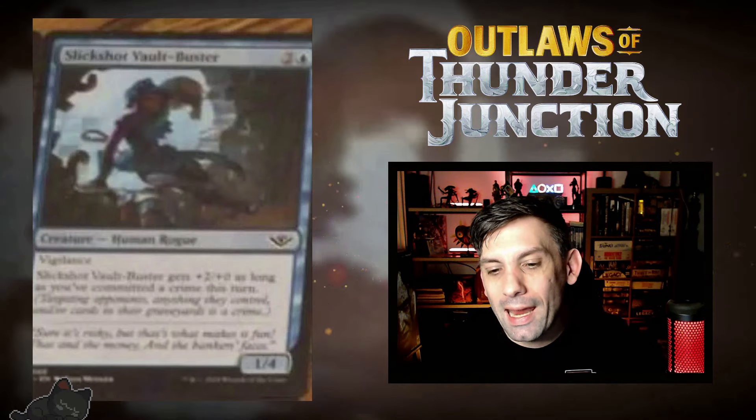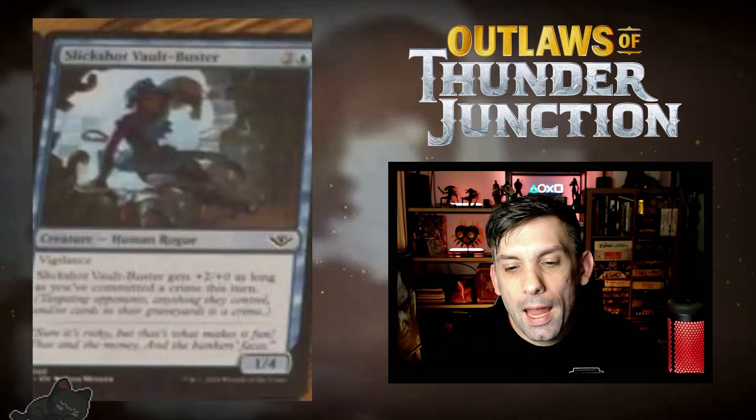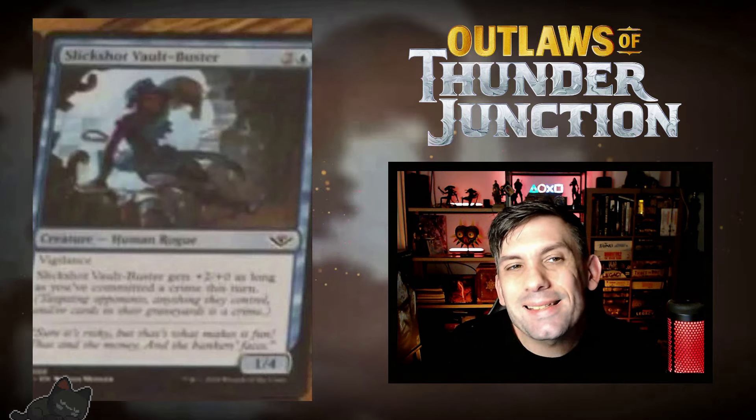Next up, Slickshot Vault Buster — one blue and two for a creature Human Rogue. It is a 1/4 with vigilance, and it gets plus two, plus zero as long as you've committed a crime this turn. The mechanic of committing a crime exists within this set — you commit a crime if at any point during the turn you've targeted something of your opponent's or targeted your opponent themself. So a 1/4 vigilance that can become a 3/4 for three mana if you're targeting your opponent. Pretty decent at the common slot.